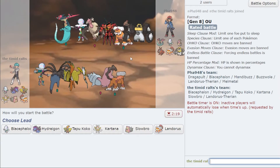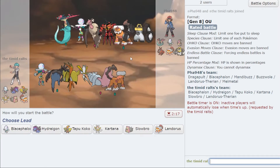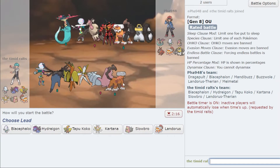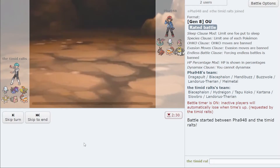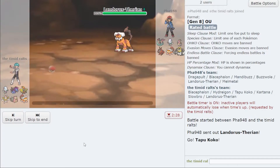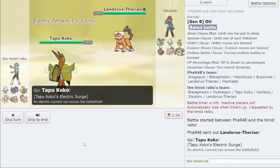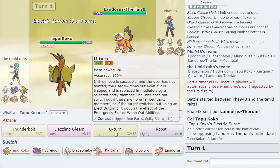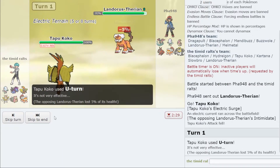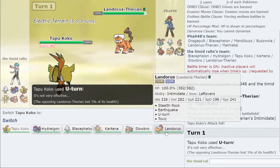I think if you are my opponent, you want to lead off with maybe Dragapult or Landorus. So I'm going to lead off with my Tapu Koko. If they lead with Landorus, that'll tell me if they're Choice Scarfed because we'll see whose ability activates first. They're not Choice Scarfed — that's fine by me. I'll just U-turn to scout their item; they're not Rocky Helmet, so that's nice.